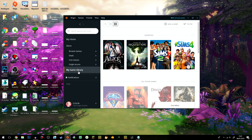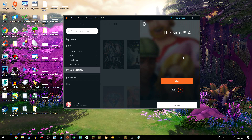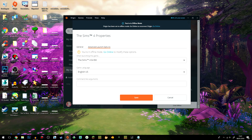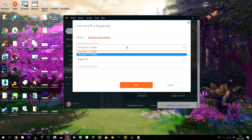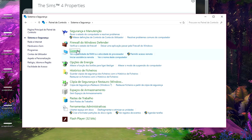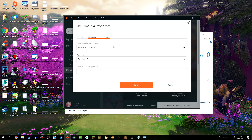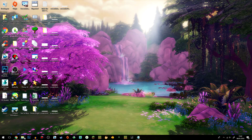Another thing you can do to make sure the game runs well is to make sure you are running the correct version. Go to your game library, click on The Sims 4, click Settings, then Game Properties, and go to Advanced Launch Options. You can see there are two versions: 32-bit and 64-bit. To find out which one to use, go back to Control Panel, System and Security, then System — here you can see whether your system is 64-bit or 32-bit. In my case it's 64-bit, so I use the 64-bit version because that performs best on my system.